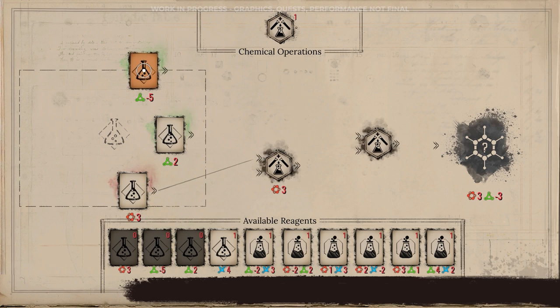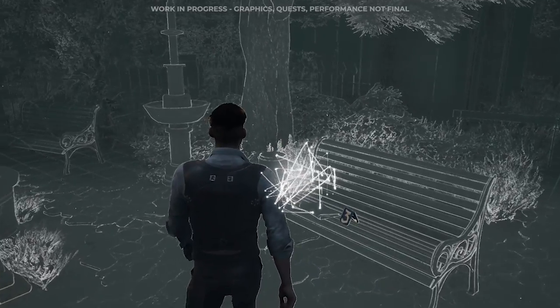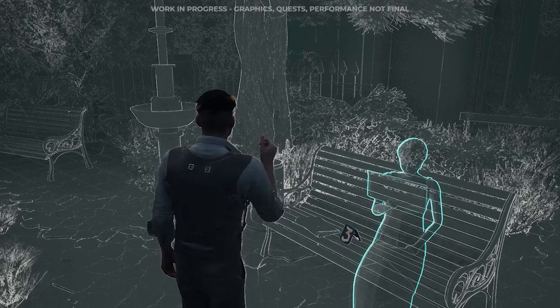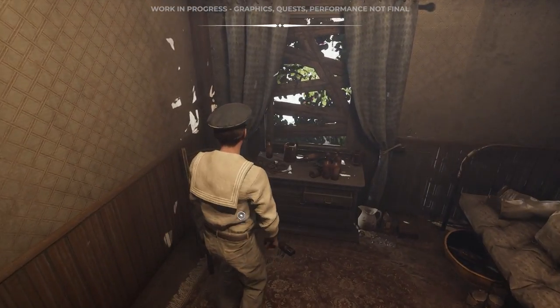So as you can see, we aim to create gameplay elements that synergize with one another and give you engaging tools that are fun to use. At the same time, we leave it up to you to discover the synergy and think about how and when you want to apply it. After all, what makes a great detective is your intuition, and that's what we want to engage. We want you to use your gut feeling and follow what your intuition says.